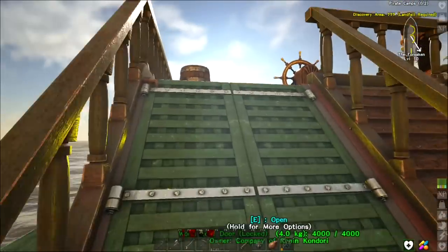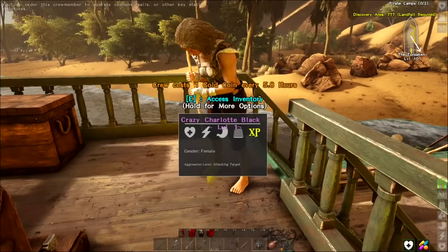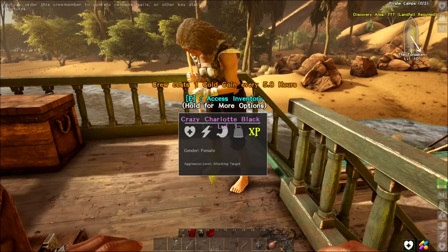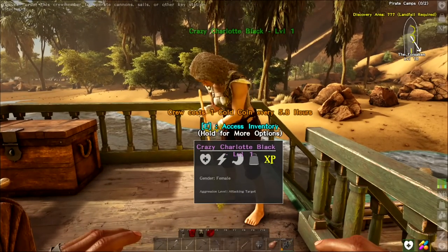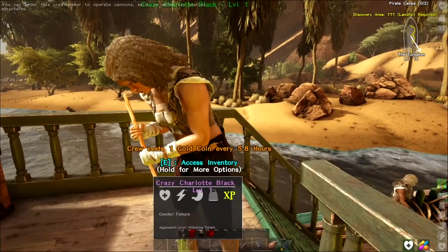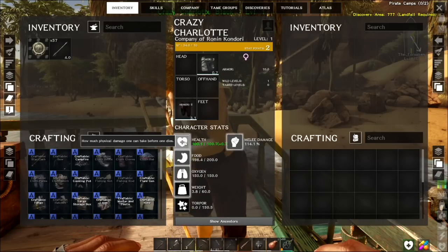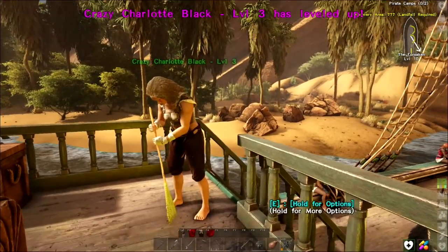A couple of things came up in the comments from the last episode. Number one, the crew member is definitely going to stay in the repair animation. The ship can only be repaired by a crew member when it is anchored. Once anchored, whoever is set to repair the ship is going to repair it until it's 100%, then she'll continue to make that animation as though she's still working — just keeping it ship shape.